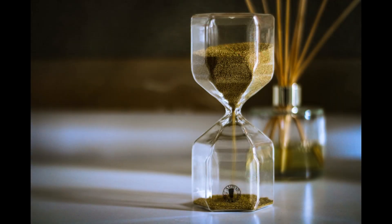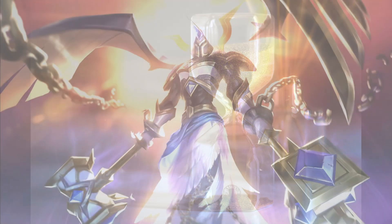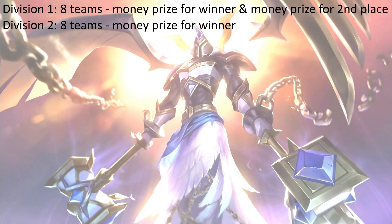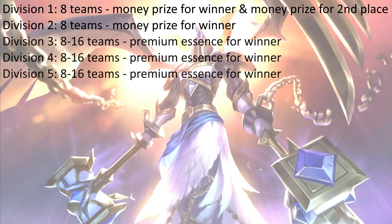Now you will have to wait until the different divisions are built. There are five different divisions. The first and second divisions consist of eight teams and both offer real money rewards. In division one, the first and second place team are rewarded with a real money prize. In division two, only the first team is rewarded. For divisions three to five, the amount of teams can vary. In most cases, each division consists of 16 teams and each winner can earn a premium essence reward, where the amount of premium essence scales up respectively from divisions five to three.